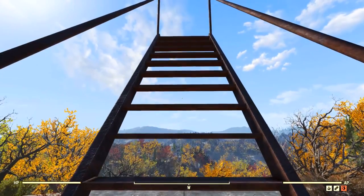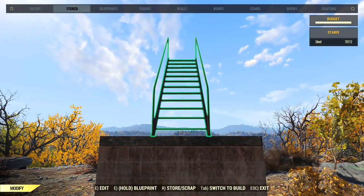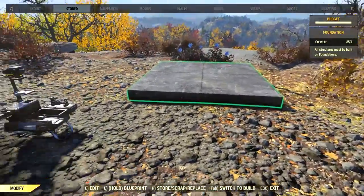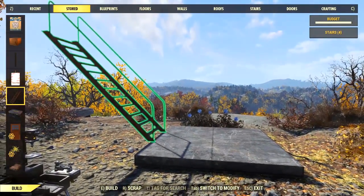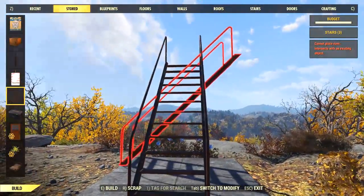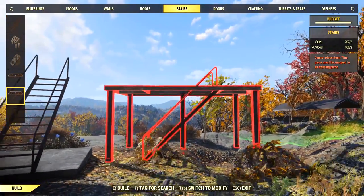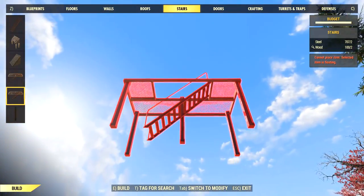Now that I have that staircase there, I can't jump up from there - so in order to get up on this you've got to place the foundation a little bit lower, otherwise you need another staircase coming down from that one. In the stair section they have these little prefab ones which are kind of a tease because you can't build these yourself - the snap points wouldn't work like that for you. I've kind of modeled the one I'm building off of this as close as you can get to it.